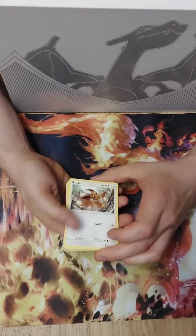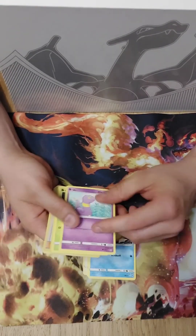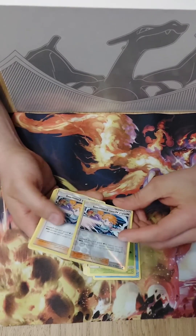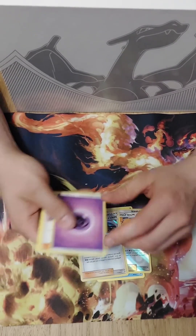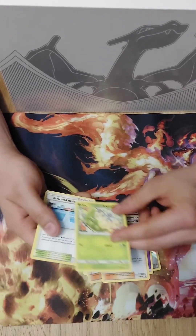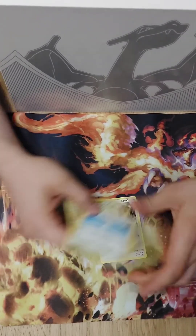In the first pack we have an Eevee, an Elekaferi, a Psyduck, an Ekans, a Caterpie, a Misty's Water — we have two of the same twice, that's pretty cool. We have a Psychic Energy, a Pokemon Centre Lady, a Metapod, and a Misty's City Gym. So that's the first pack.